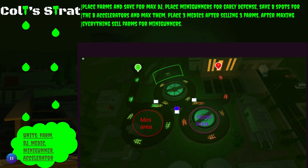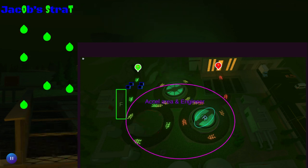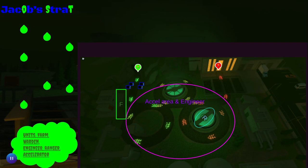Max them, place three medics after selling three farms. After maxing everything, sell farms for mini gunners. So, Jacob's strat — if you can recognize a pattern, every fourth letter there is 'nuclear' with drops coming from it.